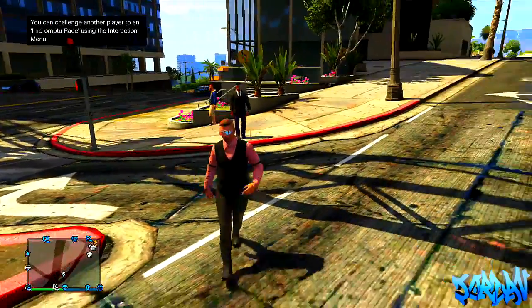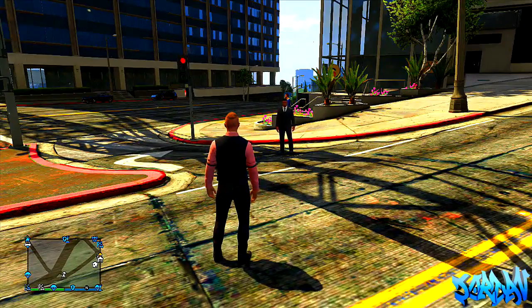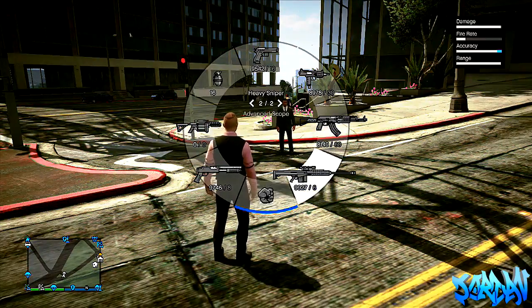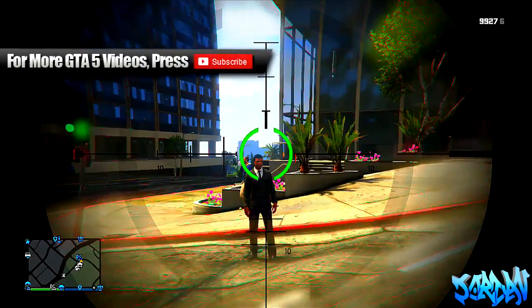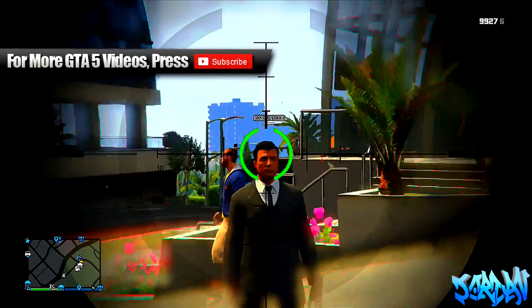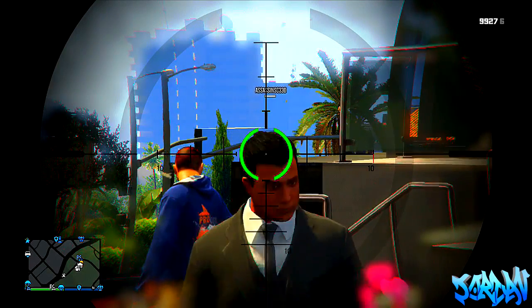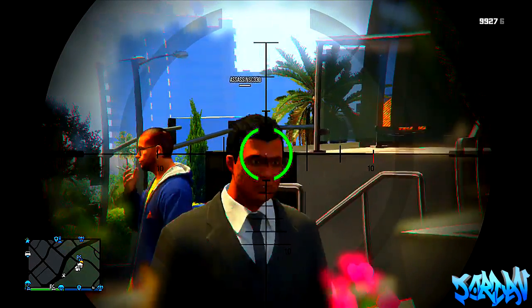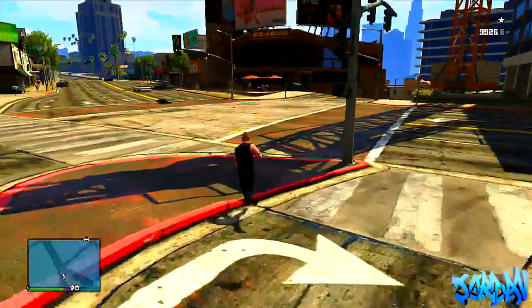What you're going to need to do is have your friend — the one who wants to be the mannequin — stand in front of you. Pull out a sniper, preferably the heavy sniper because it's got more damage. He's going to hover over 'enable passive mode,' and at the count of three you're going to shoot while he enables passive mode at the same time. What will happen is you'll shoot him in the head but he'll go into passive mode so he doesn't actually die.